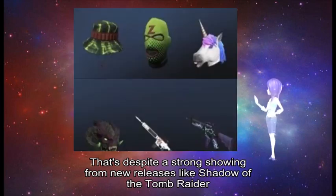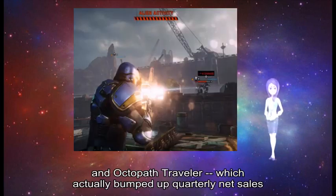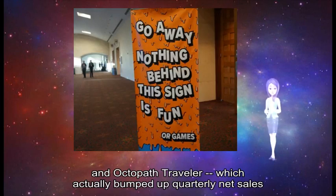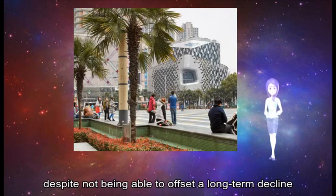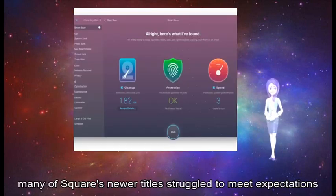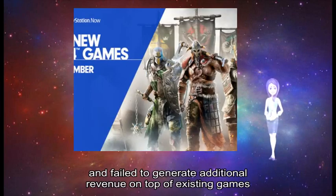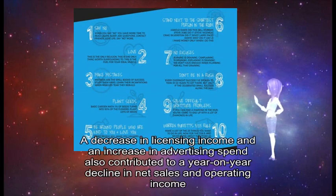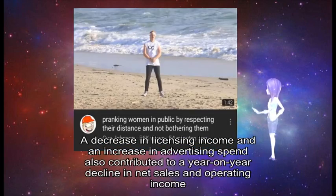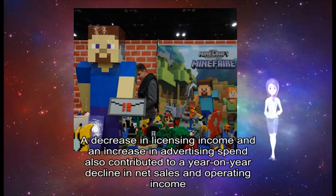That's despite a strong showing from new releases like Shadow of the Tomb Raider, Just Cause 4, and Octopath Traveler, which actually bumped up quarterly net sales. Despite not being able to offset a long-term decline on the smart device and PC browser front, many of Square's newer titles struggled to meet expectations and failed to generate additional revenue on top of existing games. A decrease in licensing income and an increase in advertising spend also contributed to a year-on-year decline in net sales and operating income.